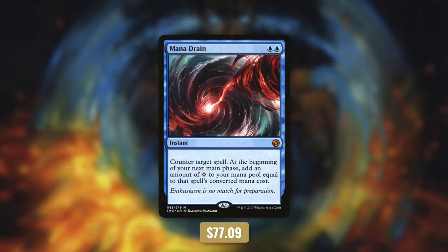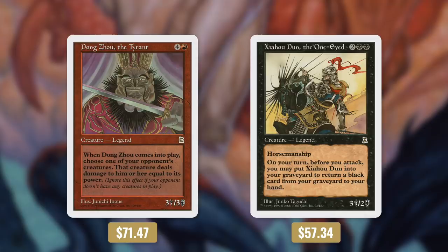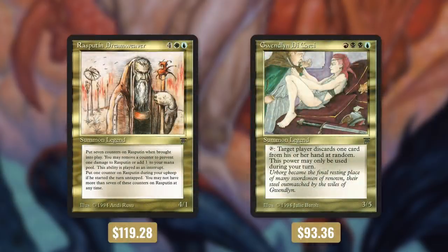Now we don't want our commander to be lonely, so we have other expensive legends to keep her company — it's time for tactic number 8: legendary prices. First up we're running Dong Zhou the Tyrant, a fantastically flavorful card for this kind of deck — he essentially forces one of our opponents' own creatures to hit them. We're also running Rasputin Dreamweaver and Gwendolyn — Rasputin can make us mana and Gwendolyn can mess with people's hands. They are old, so they are expensive and worthwhile.